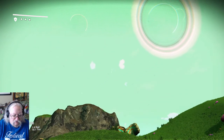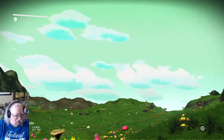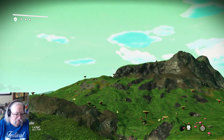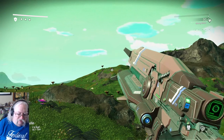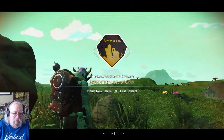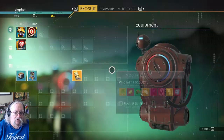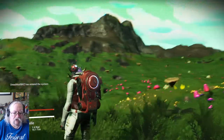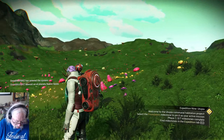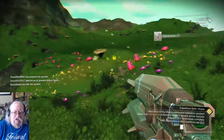It looks like a nice world so far. The first priority of course is always to survive, so I'll be looking to get my scanners up and running and to mine some minerals — ferrite dust — and make sure I get some sodium in me. After that, oxygen is a priority. Let's take a quick look at what I've got. I can create a base right away — that's interesting. I always like to change my camera view. There we go, that's my preferred camera view. Let's get some minerals down.